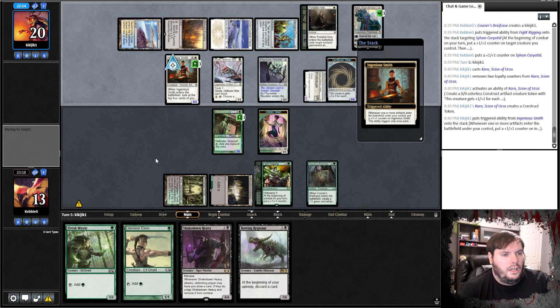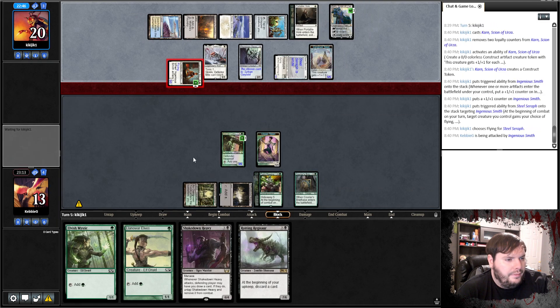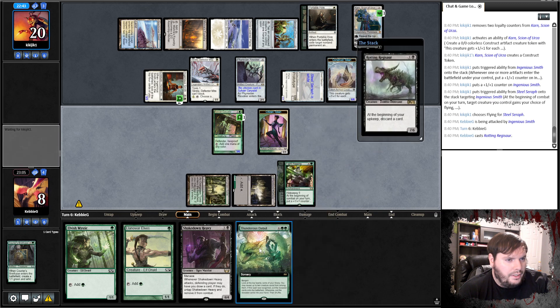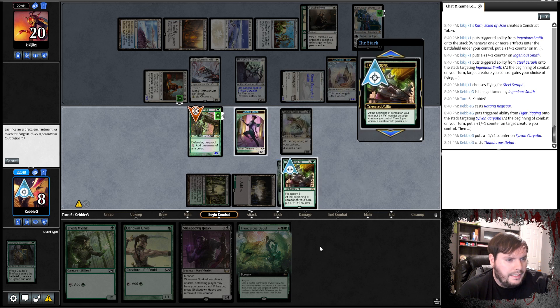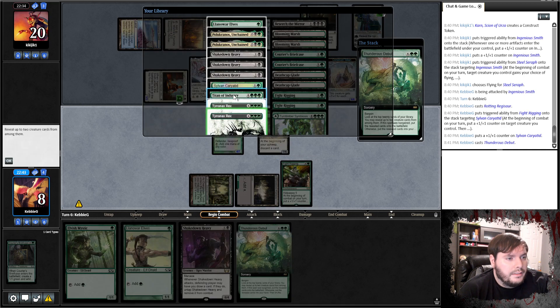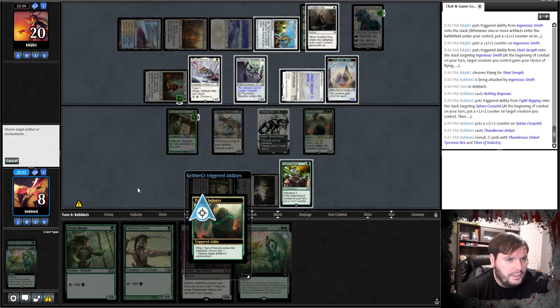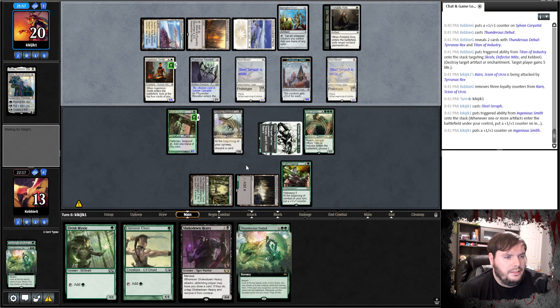Opponent plays Karn, makes a Construct, grows the Smith — hits me for 5. Rotting Regisar — put the counter on the Carrietta. Cast with Bargain, sac the Citizen Token. Take Titan of Industry and a Rex. We want to do Tear Asunder for artifact and enchantment — pretty sure that's right. We will destroy Skrelv. Could also name Revoker. Smash the Karn. Another Steel Seraph.